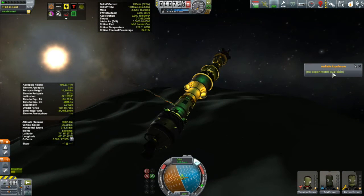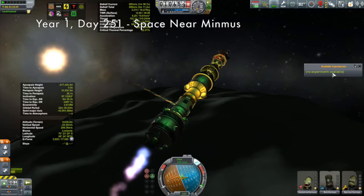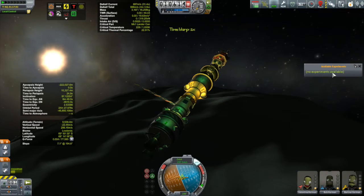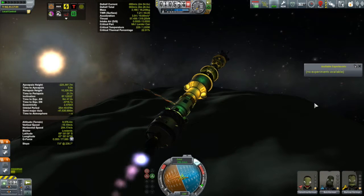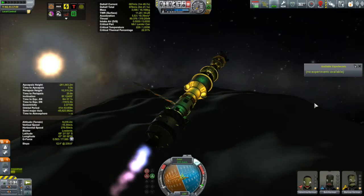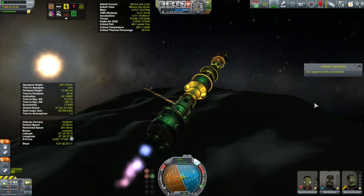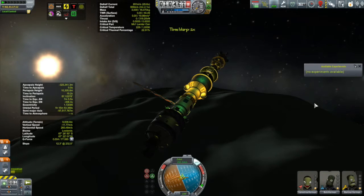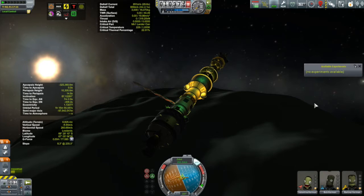Now on day nine of its mission, the Korion and her crew have finally arrived and are performing their capture burn to insert themselves into a polar orbit about Minmus. The reason we're shooting for a polar orbit is because I want to get EVAs in space over all of the biomes on Minmus. The only other time I've had Kerbals to Minmus was a flyby many episodes ago - the Kripalu II - during which we got EVAs over the lowlands, midlands, highlands, and slopes. This time the ones we're missing are the poles, the flats, the lesser flats, the great flats, and the greater flats.